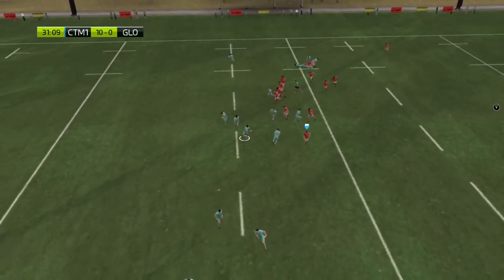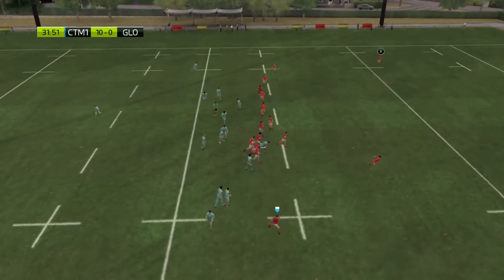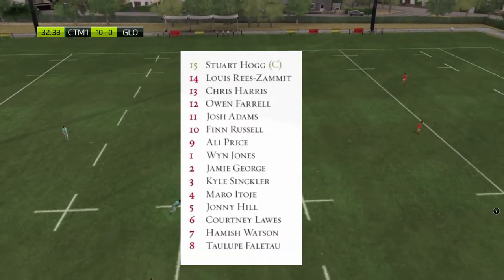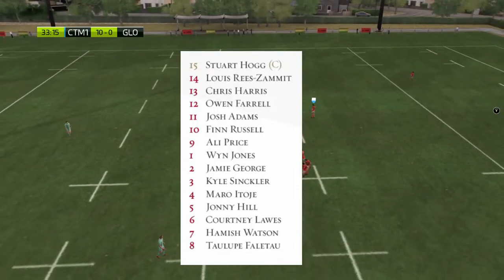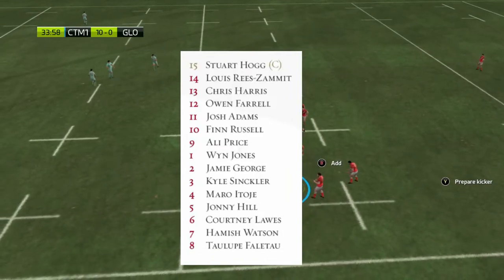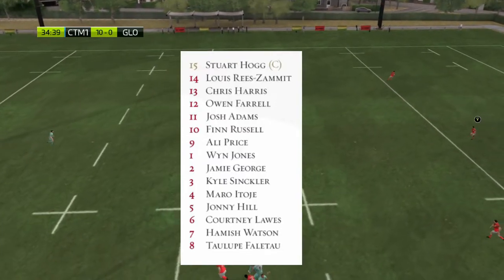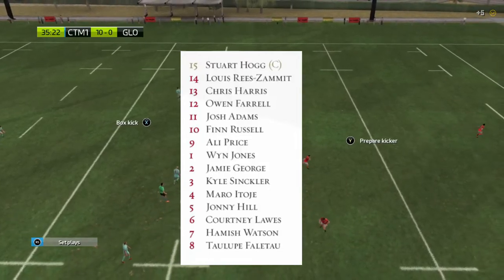Moving into the locks — again, an English combo. We did talk in the first video about the combos in this team: scrum halves, fly halves, centre partnerships. In the lock department, Maro Itoje and Jonny Hill — the partnership that plays together in the England side. They'll work very well, strong line-out players, so line-outs should be relatively secure. Maro Itoje is good on the turnover and the breakdown area will be very good for them.